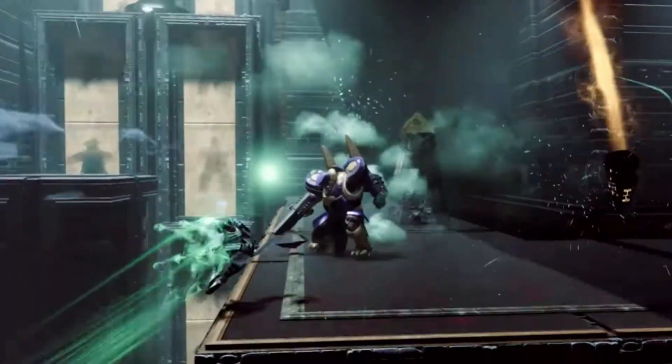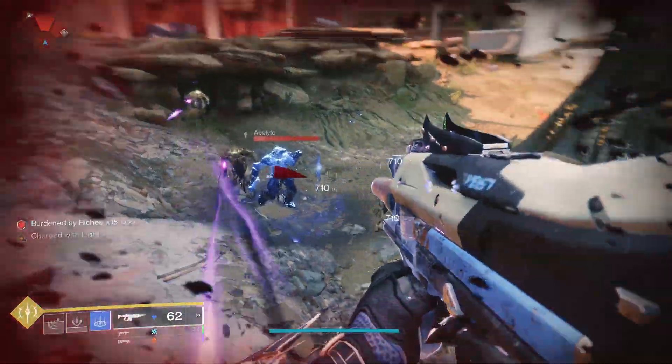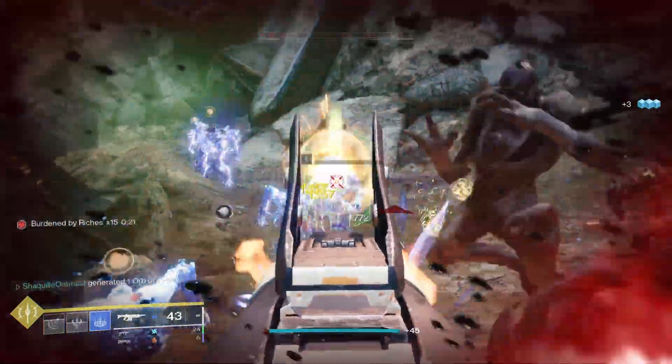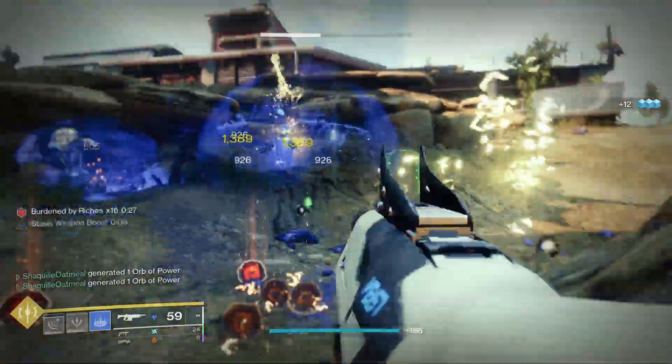Well I have to say, I think I have struck gold. In this clip, you can see that every time I freeze a target, it spawns a stasis shard, and when I pick up that shard, I will get charged with light, a stasis weapon damage bonus, and a small bit of overshield based on how many shards I pick up.